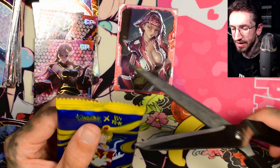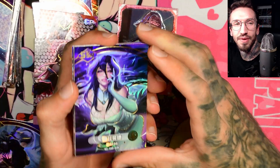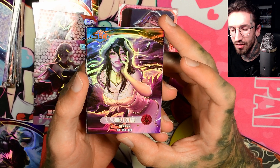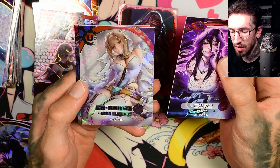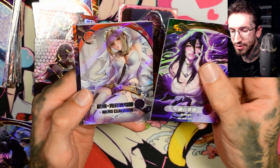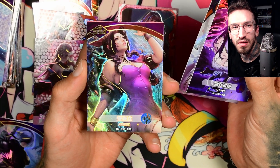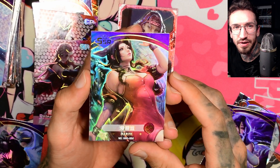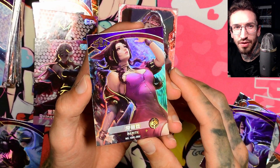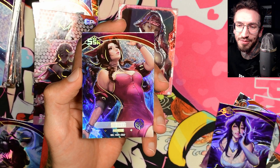The last pack for this unboxing. Thank you for watching — if you like what I do please check out my channel, you can find a lot more box unboxings there. And we have another UR card — Neuro. And an SSR — Aerith, from Final Fantasy I think. I've never played Final Fantasy but I think she is from the game. See you in my next unboxing!